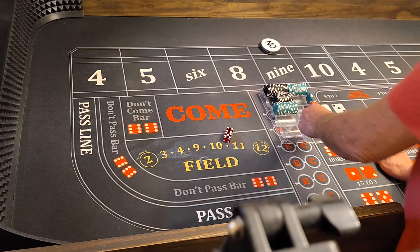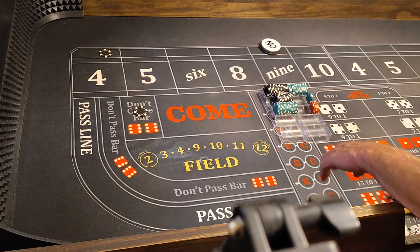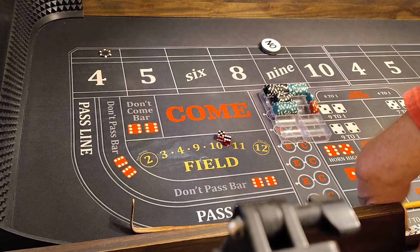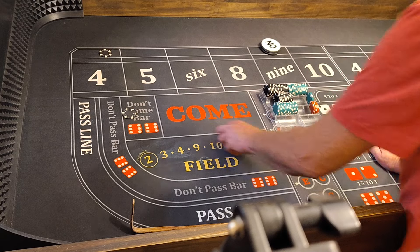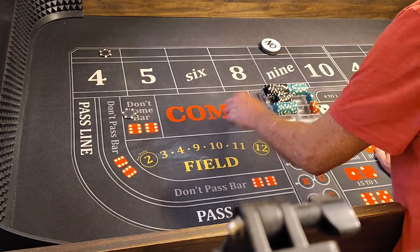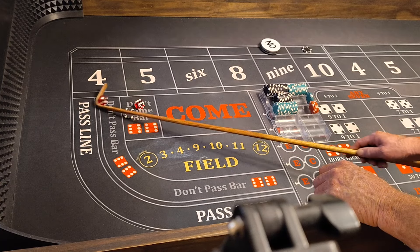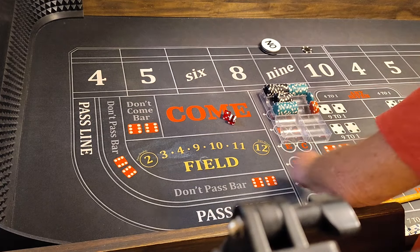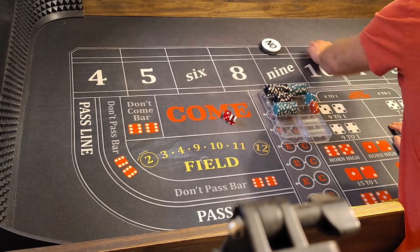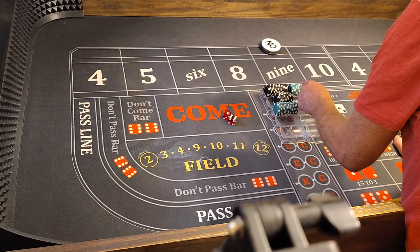I don't look like I'm going to get to show you all level 2. We'll lay the 4 this time. Snake eye comes — give it right back, baby. We're going to move the lay to the 10 since that was snake eyes. Then a 7 comes — we lose $100 but we win $50 on the lay. We're still up $700.